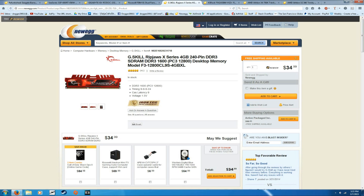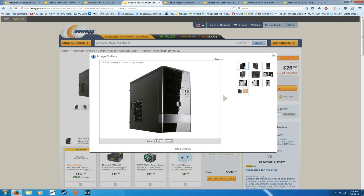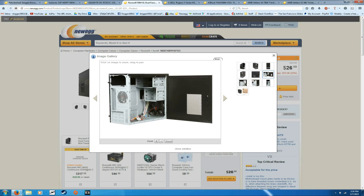Next we have the case — the Rosewill FBM-101 dual-fan micro-ATX mini tower for $27. Rosewill makes really good products; both of my computer cases are Rosewill and I really like them. It's a very basic case but you can always upgrade in the future. It comes with a rear intake fan and a front intake fan — two fans included, which is really nice. You can also mount another fan on the side panel. Hard drives go up here, the DVD drive bay is here, the motherboard mounts in the back, and the power supply goes up top.